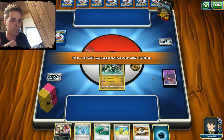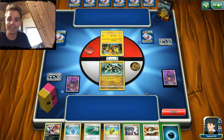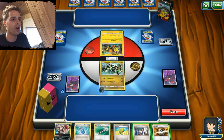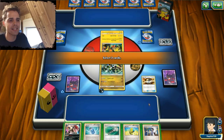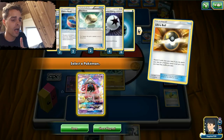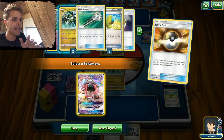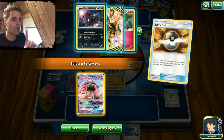We start with Zygarde of course, since we do run three copies, so starting with Zygarde is no surprise. This is the ideal situation to get it going straight from the bat. We have Ultra Ball as well. The bad news is that we don't have a Sycamore to follow up, but we can attach a regular energy to Zygarde and use the Ultra Ball. We can get rid of Evo Soda but I don't want to since we can get Brigette via Tapu Lele. Tapu Lele is in there. Unfortunately one Choice Band and one Darkness energy are prized.